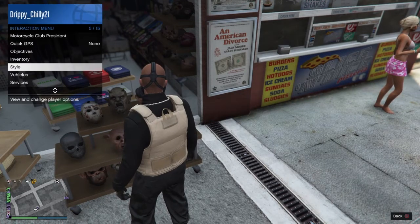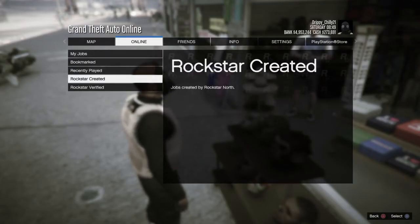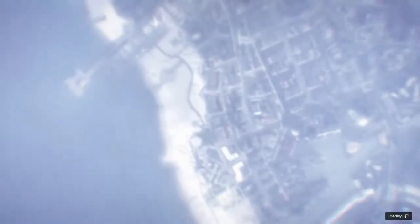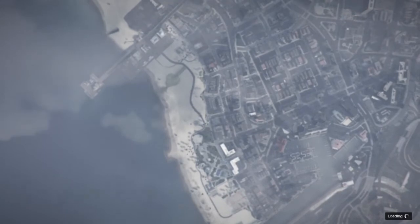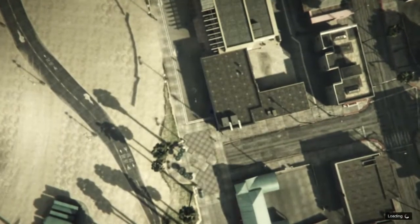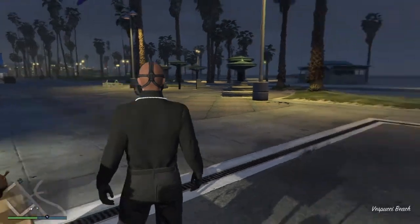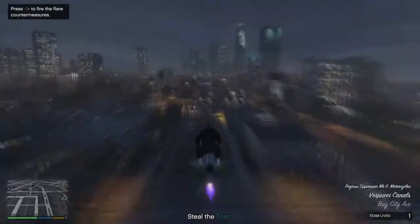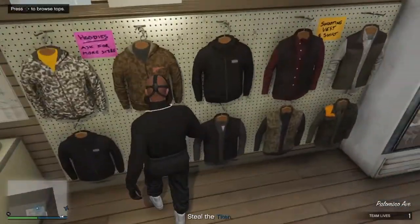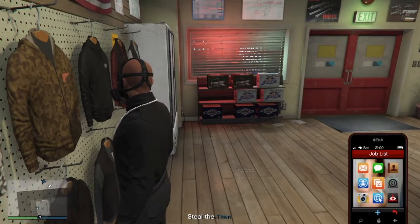Once you do that, swap your outfits a couple times to get the little orange loading circle on the bottom right corner. Once that goes away, go ahead and start up Titan of a Job. If you get that alert, press circle to host it — it's actually better if you're doing this solo so no one messes with you. Once you load into Titan of a Job, you should load in with the same outfit and gas mask but without the peach carrier plate. Head over to any gun store — you should see them on your map — and save this outfit over slot 20 again, overriding the previous outfit.